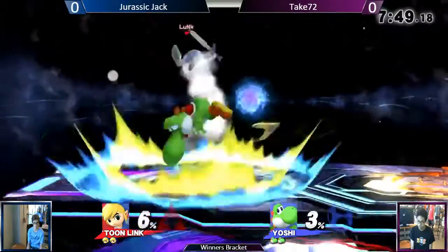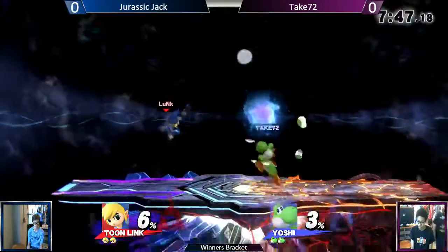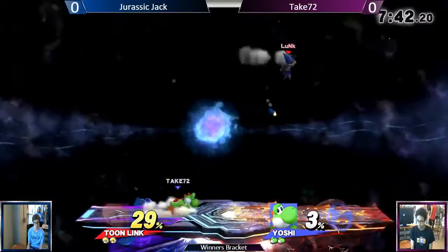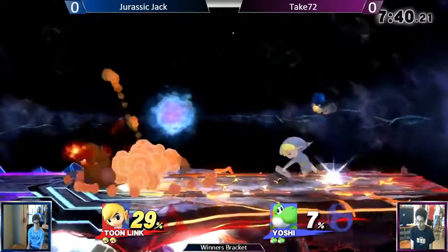We've got Jurassic Jack — Take 72 — playing the Toon Link character, starting off with Toon Link and Yoshi, so you're just two characters. The character is why I was trying to take it to this stage. I get to watch you play it once.